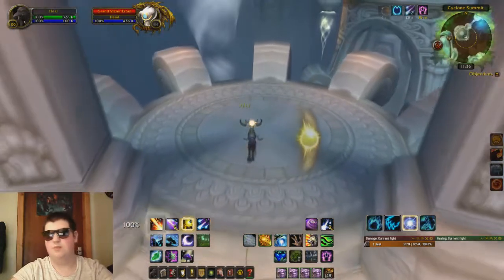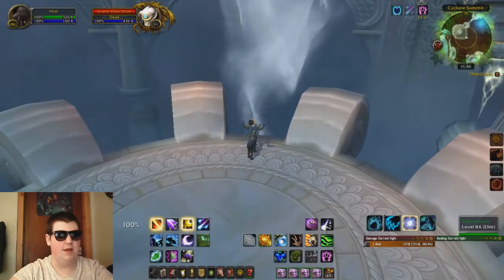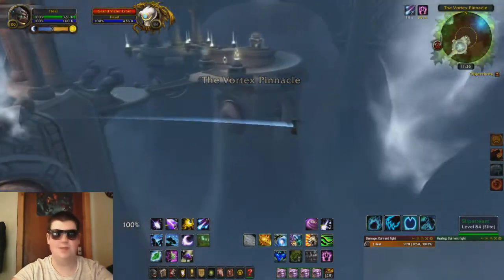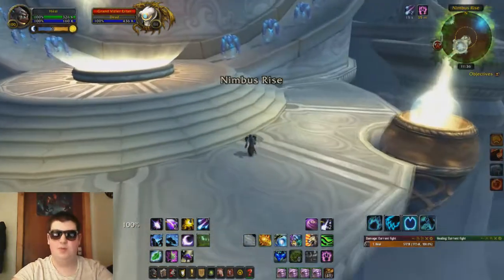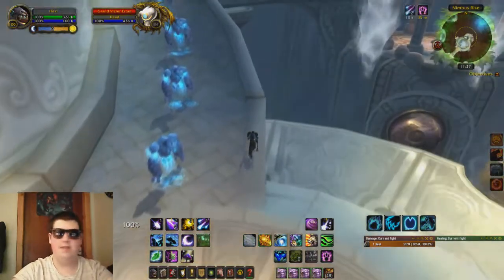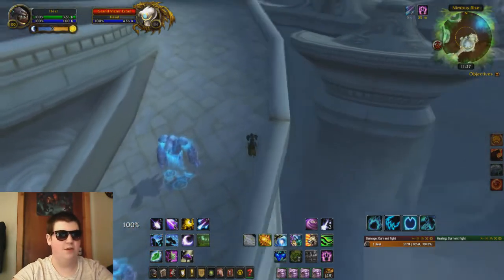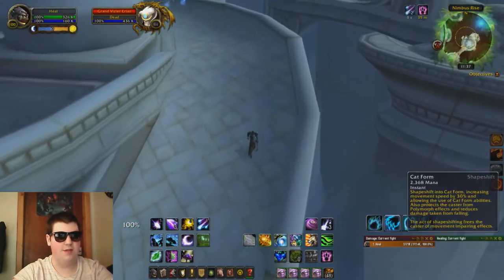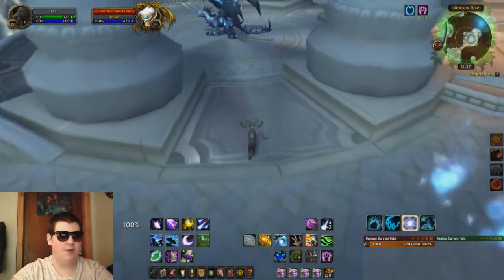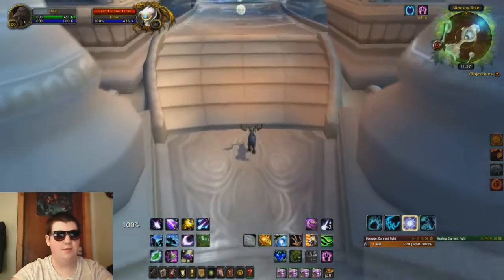That's because it's a Cataclysm dungeon, so you shouldn't really have any problems with it. Once you've killed that boss, go ahead and click on the Slipstream — be sure not to jump into it. The first time I was here I expected to jump in and it would automatically work, but I fell and got teleported to the start of the instance. Not the best move.